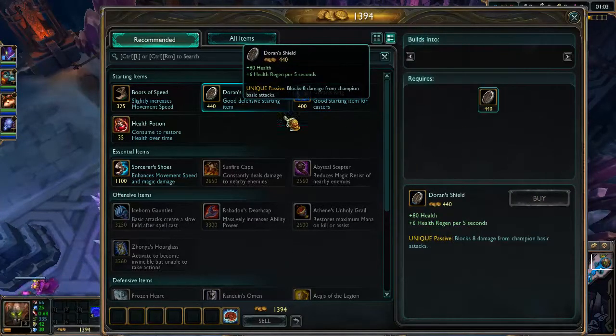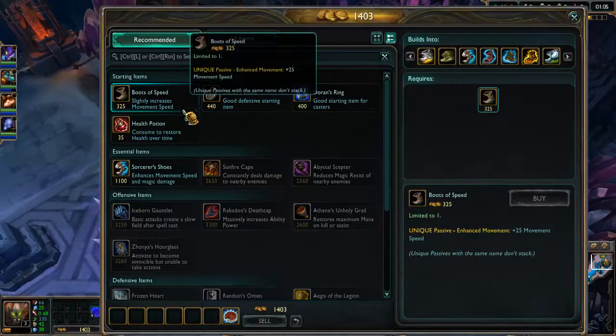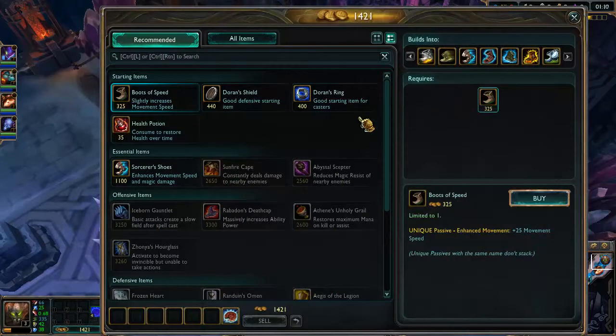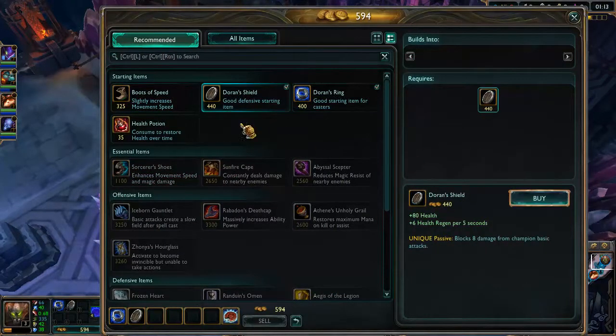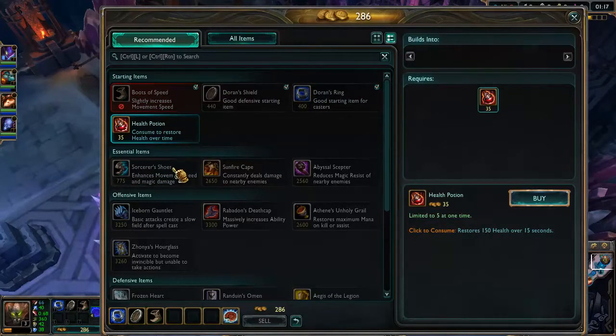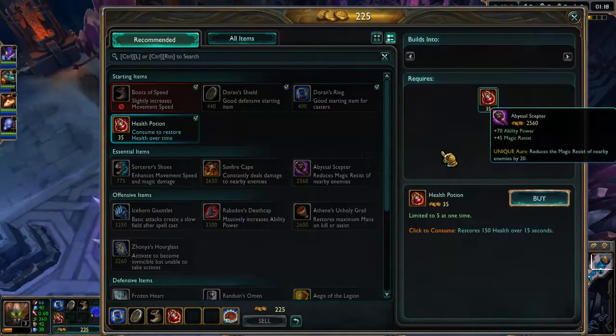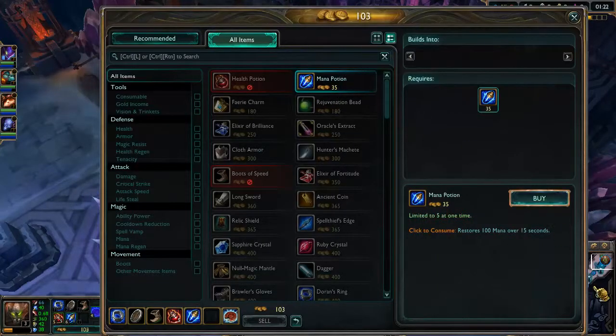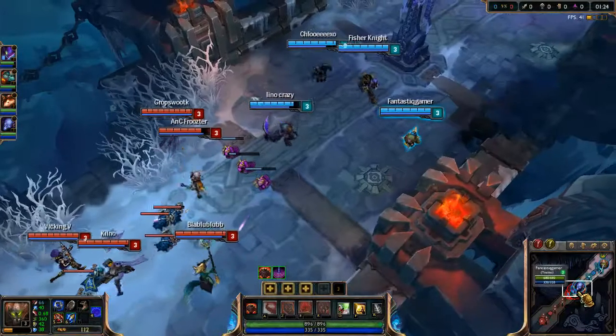Why can't I buy this? What the hell? Oh, I'm probably not in the shop, right? Okay yeah, now I can buy stuff. I'm gonna buy the recommended items. Actually I'm gonna buy all my health pots and like one mana pot and go to lane because the game probably already has started.